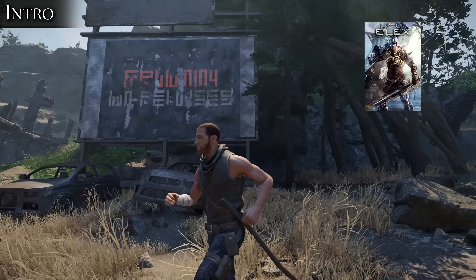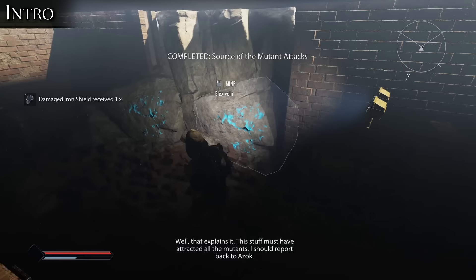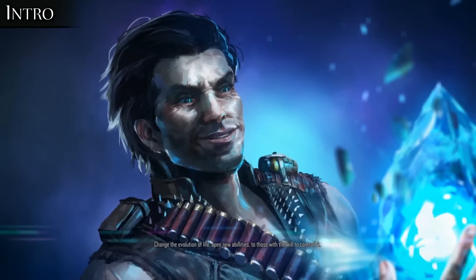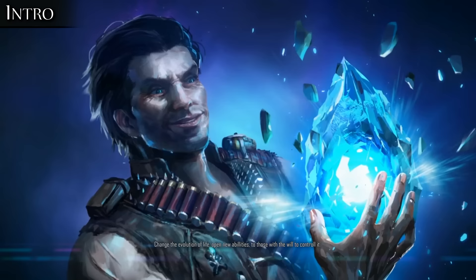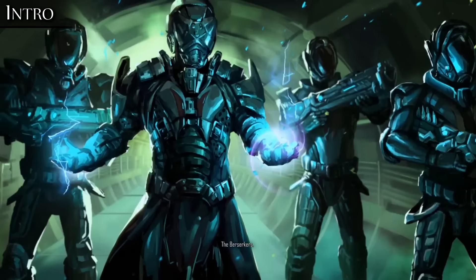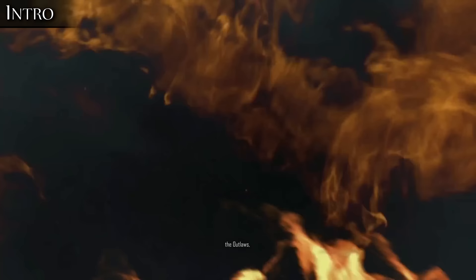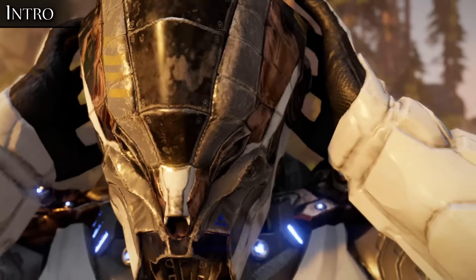Elix II is the aptly named sequel to Elix, an open-world action-adventure RPG from German developer Piranha Bytes, who were previously known for their work on the Gothic and Risen trilogies. As a series, Elix blends science fiction, fantasy, and post-apocalypse themes by way of a magical substance known as Elix, which was on a comet that struck the fictional planet of Magalon some 160 years ago, leaving survivors to band together into different factions that would harness the power of Elix in different ways — some using it to fuel advanced technologies, others to draw magical energy from the earth, and others as a psychoactive drug to stimulate their physical and mental prowess.